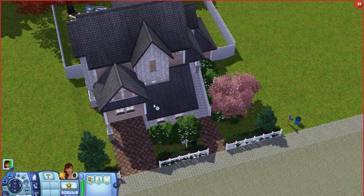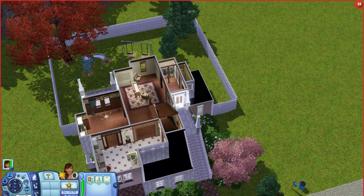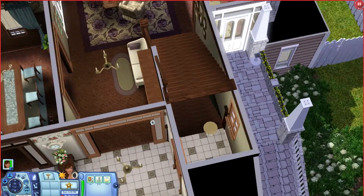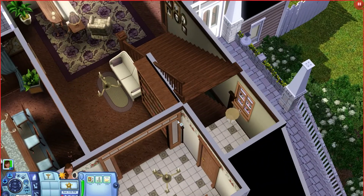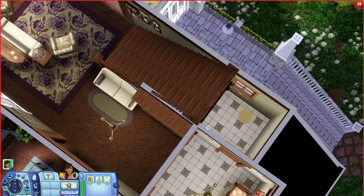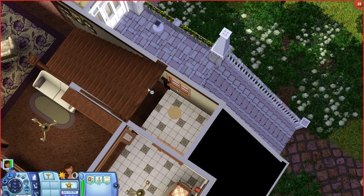I did have to change it a little bit in order to get the glitch to happen. So let's go ahead and go into the house. Right here we have the stacked staircase. You may or may not notice I have this a little bit different, and that's because the staircases are right on top of each other.